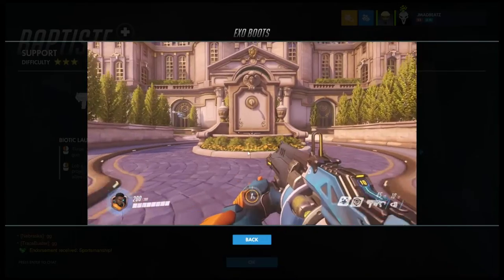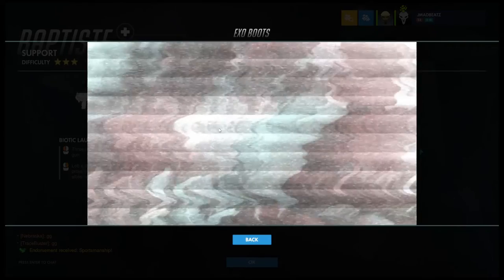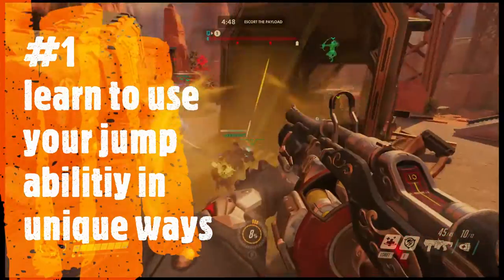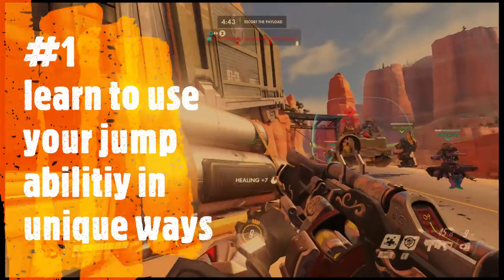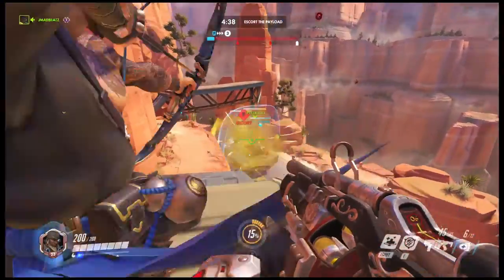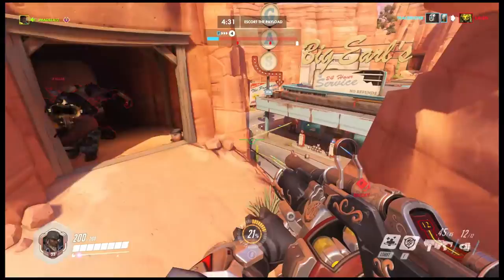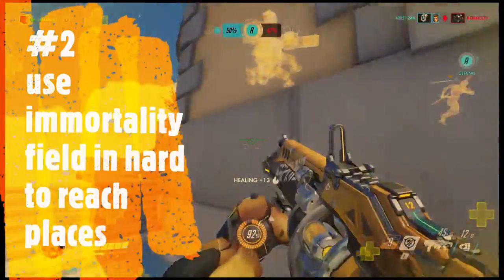Then you've got the Exo Boost — hold crouch and it makes you jump higher. One of his main abilities you want to master is this jump. You want to learn how to jump in unique ways to help your team and get away from danger. Right here you can see how I took the high ground so I could keep healing while staying away from enemy players.